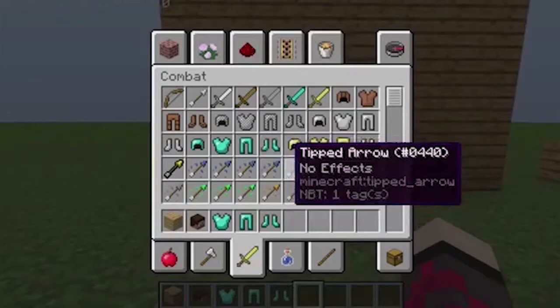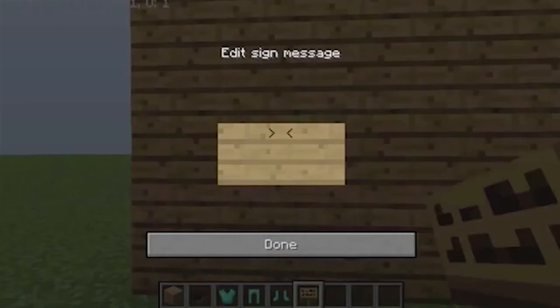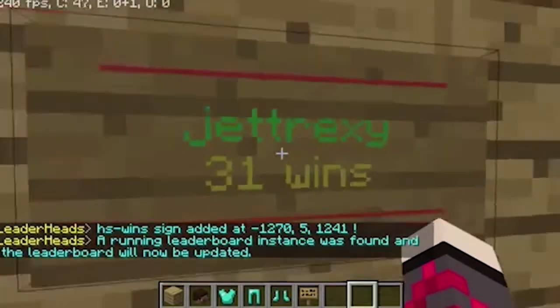Now the first thing we're gonna create is a wall sign. Place a sign on the wall where you want to put it. The first line will be [leaderheads] in brackets. The second line will be the stat — go to the LeaderHeads Spigot page where there's a list of all the variables. The variable I'm going to use is from Heavy Spleef, a spleef plugin, and the stat for wins is hs-wins. The third line is the place — I'm doing first place — then click done.